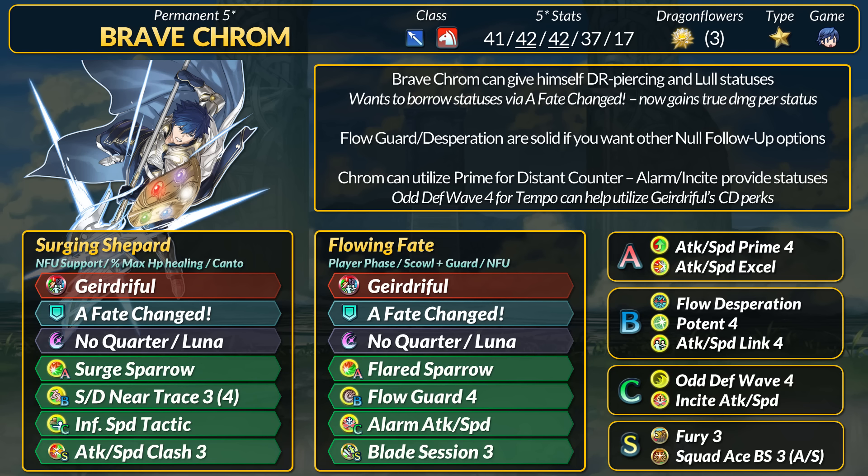Clash 4 is good to ignore debuffs and Catch 4 works too if you want some mixed-phase stat boosters. Since Chrom wants statuses, Prime 4 for Distant Counter should be easily activated. While Chrom wants to super buff up with as many status effects as you can get, he is susceptible to losing them all from certain counters. At his core, Chrom still gets around the battlefield quickly with the extra action. It's always a strong ability to have, and Chrom has a lot of skills to mix and match with the various statuses you can find on the team. If you were to pair with the two Brave Robins, Brave Chrom can get Canto 1 and Rally Spectrum, both excellent effects, plus all 3 units make for a fairly fun team in general.